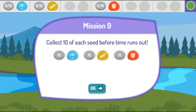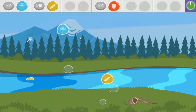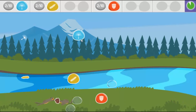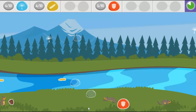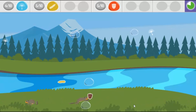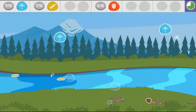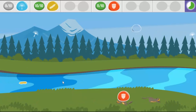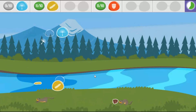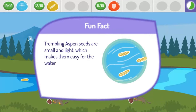Now collect ten of each seed before time runs out. Great collecting! Trembling aspen seeds are small and light, which makes them easy for the water to carry.